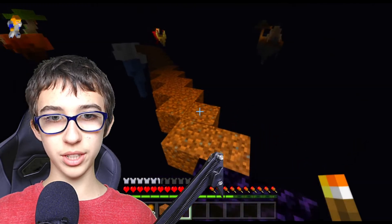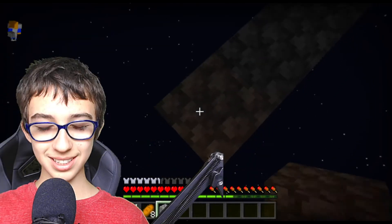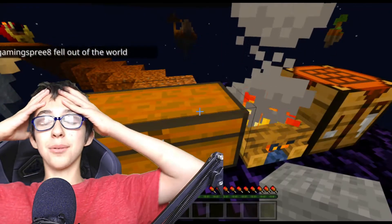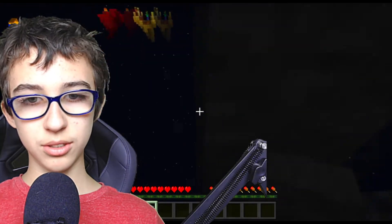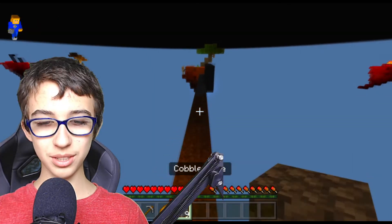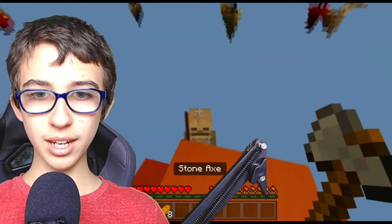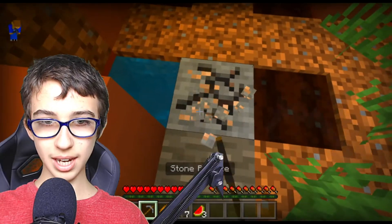I really wish you could just hold a torch in your hand and it would create light — that would be so helpful. You can barely even see the bedrock above us. The skeleton's probably gonna shoot me — yep! Oh no, I had all the cobblestone on me. You need to calm down! I'm losing everything. You better not kill me — I have all my food. Okay, get out of here! Oh dude, we got some wool, some acacia, and iron!